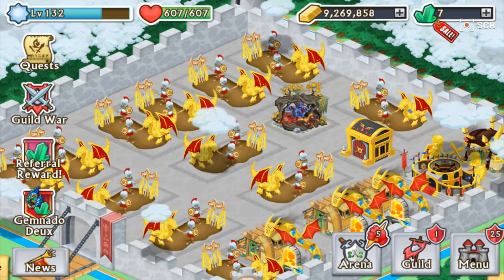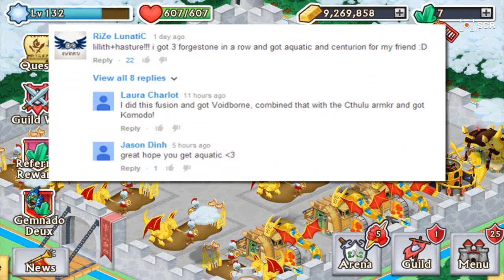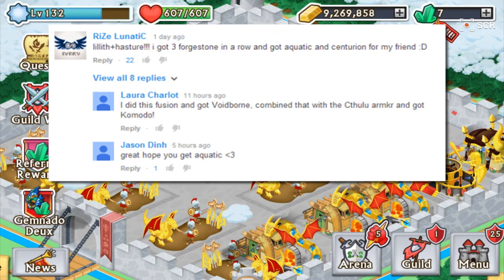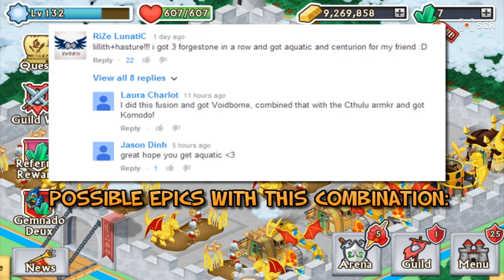The featured comment of the day comes from a buddy of mine, Ryza Lunatic, who actually asked me to do the Lilith Mantle alongside with the Vesture of Hasturr, which is the new epic boss. The epics available through this combination is actually quite a bunch.